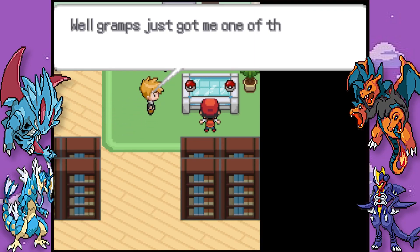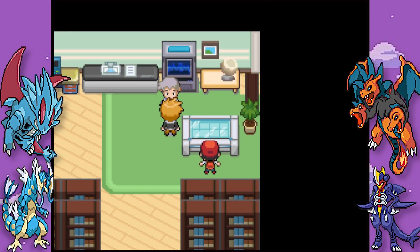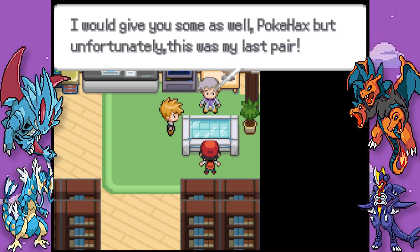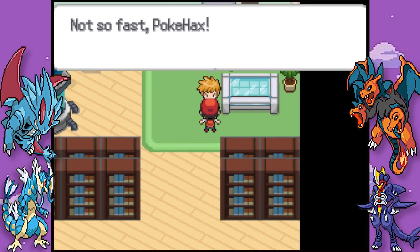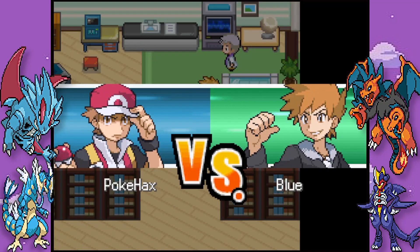Blue just got some of those new DNA splicers they were talking about on TV, so he'll take the other two starters and try it out on them. Oak explains: DNA splicers combine the DNA of two Pokemon together to create an entirely new species - works on every Pokemon of course. Unfortunately this was his last pair so we don't get any. Good luck on your journey. Blue challenges us to a battle to see how much stronger a fused Pokemon gets.